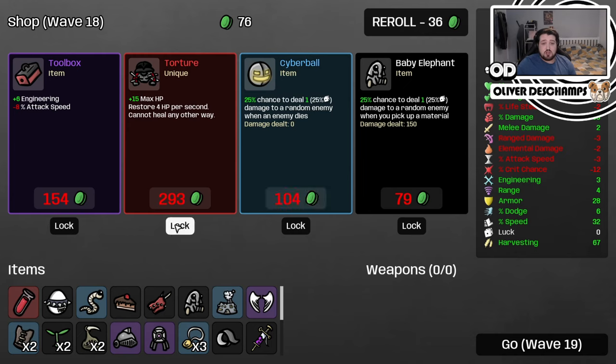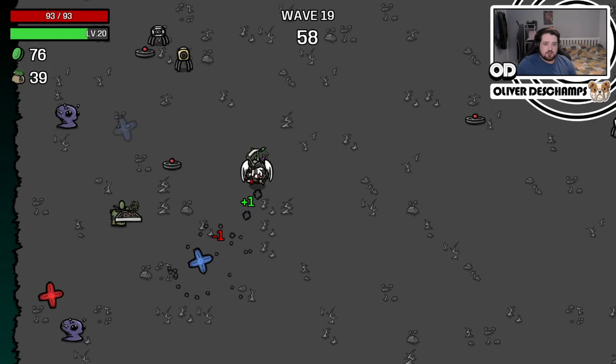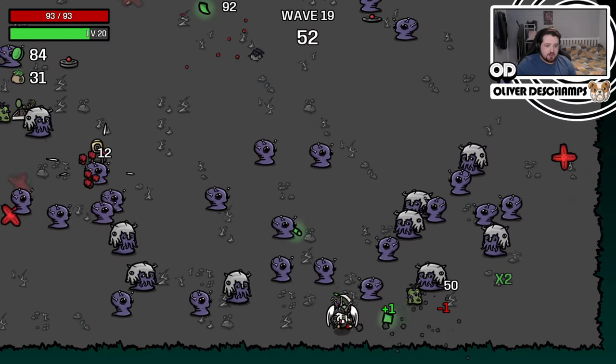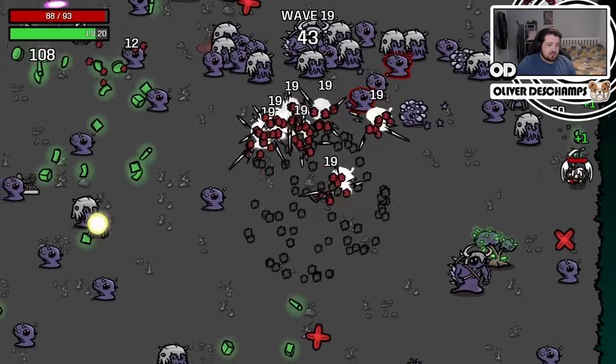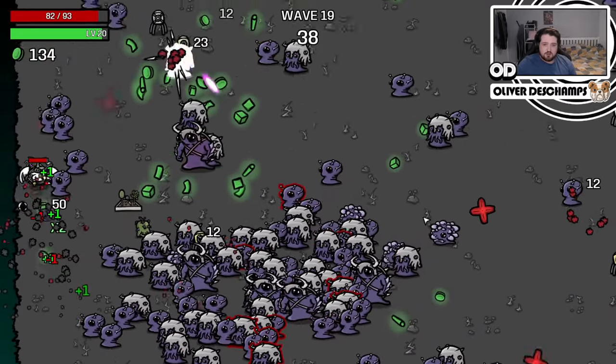Torture — restore four HP every second, cannot heal... but does that negate our HP regen? Yeah, probably. So we don't want that. This is not bad — it's dealt some damage. This is gonna help us loads, I think. Potion of HP regen. And basically, as soon as we hit like 40 health, we should start to just pump up again — if I'm understanding this. This is wave 19 as well. One more wave and we're big boss time. So we better get our stuff together pretty quick in this wave.